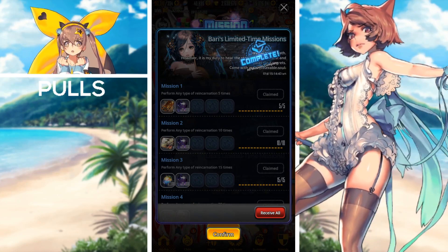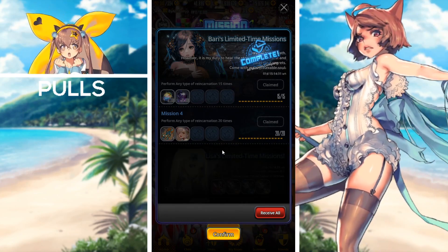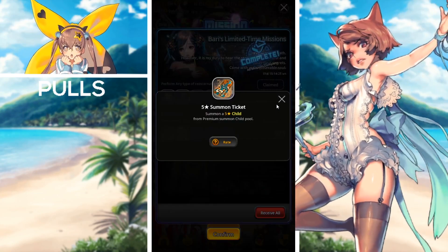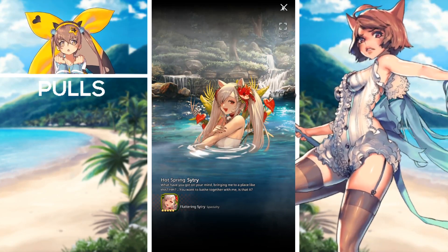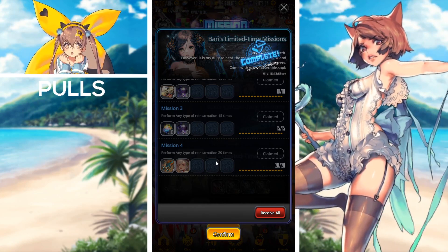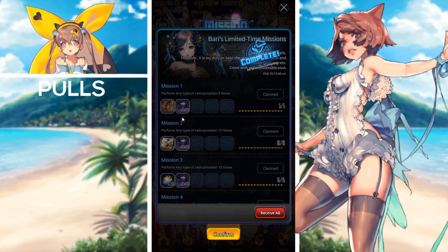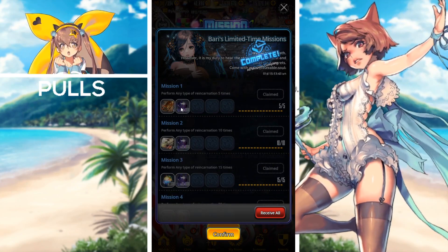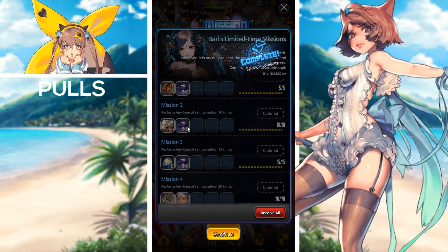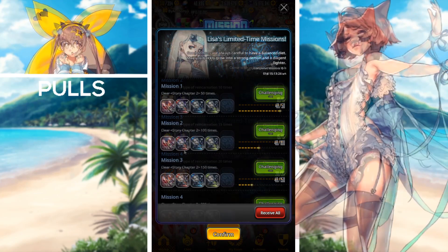The next one ending will be Bari's limited time missions, which is for the House of Reincarnation. All you had to do was perform any type of reincarnation 20 times in the HoR and you would receive a five-star summoning ticket as well as a fluttering sea tree hot spring costume. Other rewards include a four-star ticket and some onyx for 5 times, a four-to-five ticket and 25,000 onyx for 10 times, and 1,000 crystals plus 25,000 onyx for 15 times.